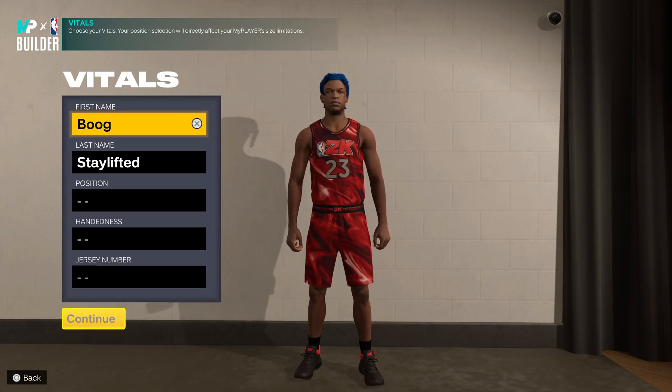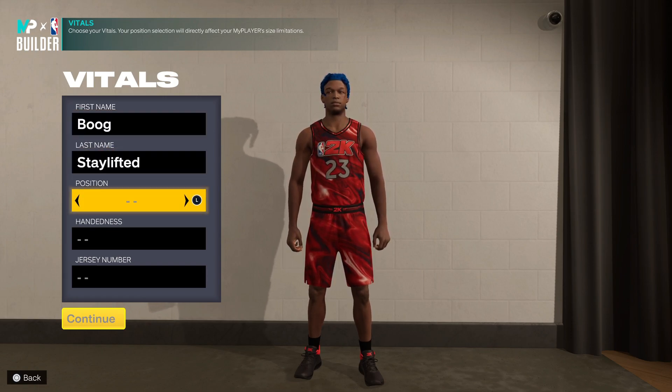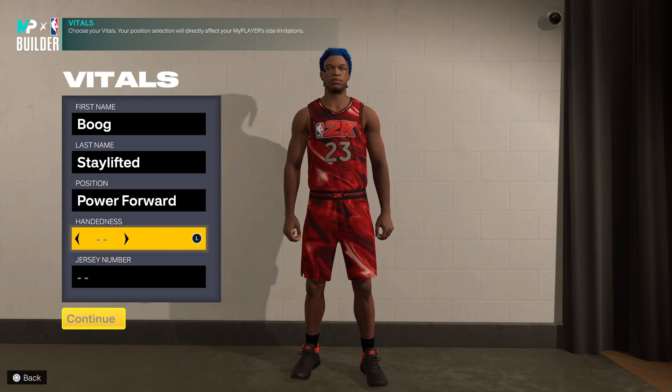I got another rare build for y'all - this is gonna be a face-up playmaker. The scoring on this build is fire, you're gonna be able to handle the ball and you're gonna be the meta height. We're gonna get right into it, just hit that like button, hit that sub button, and hit them post notifications too.